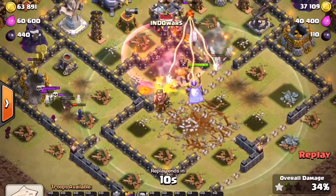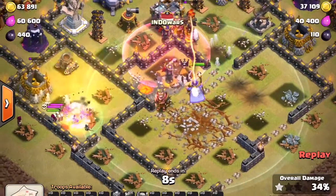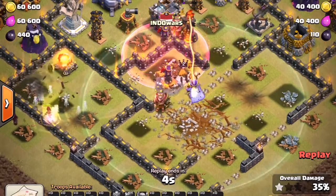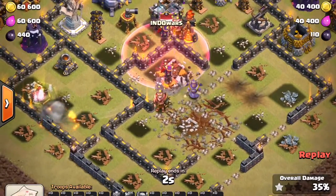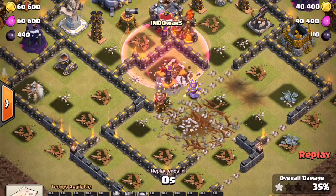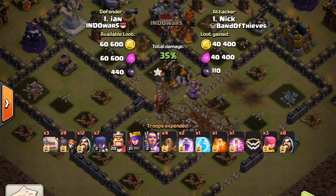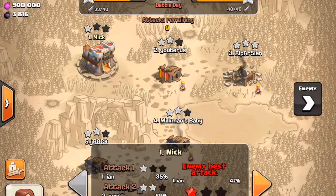In the middle there go his last witches, and the Warden is pretty much all that's left. That Eagle artillery is gonna just destroy his wizards there. That's the end of the raid. Not-so-solid attack from Nick — 35%, that's all he got.